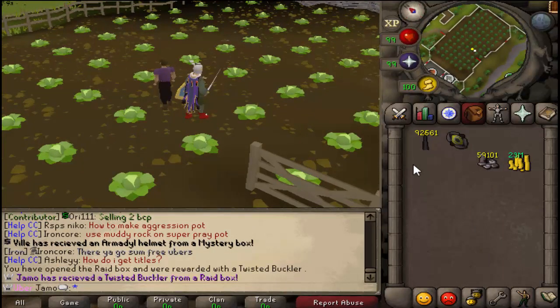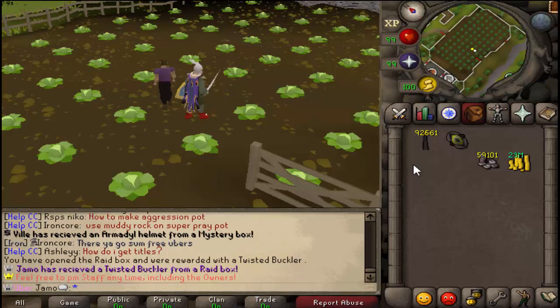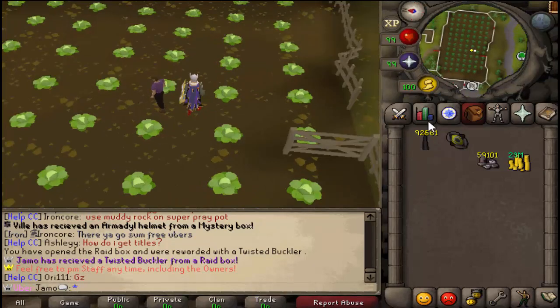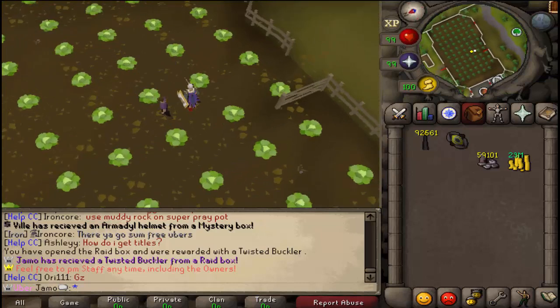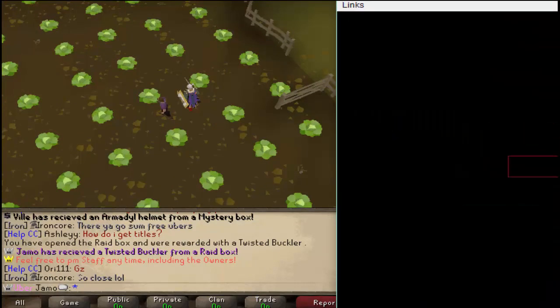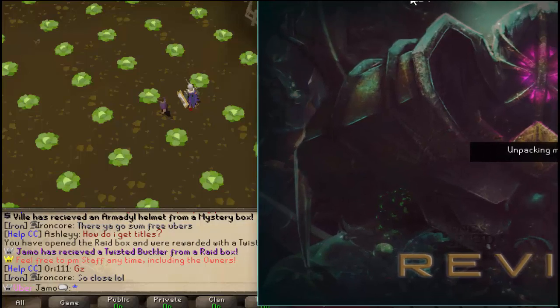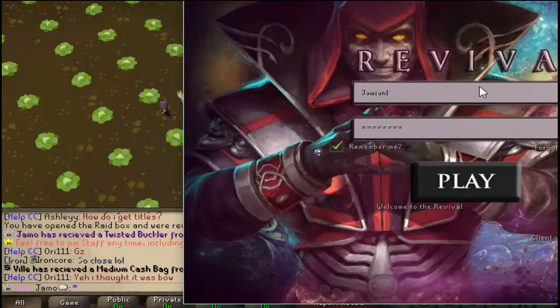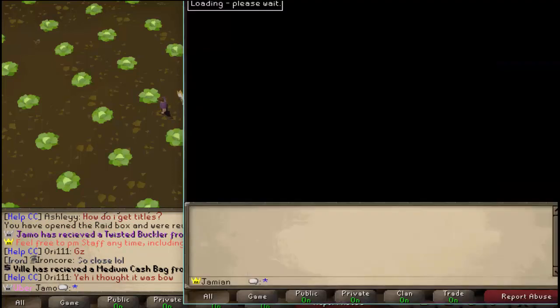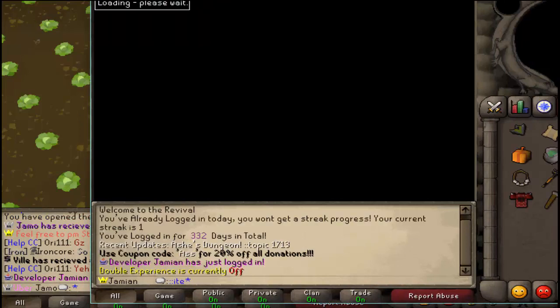Oh my gosh. No! I'm gonna test it right now. I'm gonna open the freaking unique box — I wanna know what it would have been. I wanna know how just screwed I just got. I swear, if it's imbued eye, or the bracelet, or the gloves — I'd be pissed as hell. Let's do it. We're finding out how screwed I am. I think that's the wrong box, that is the wrong box.